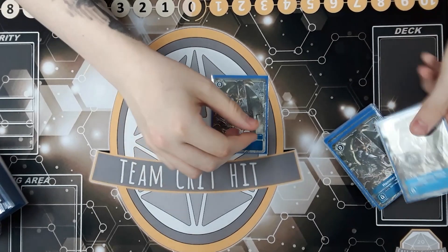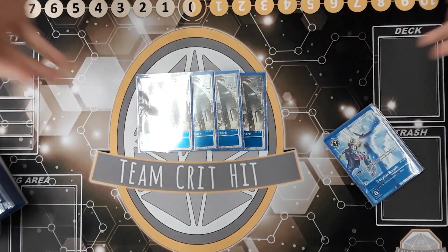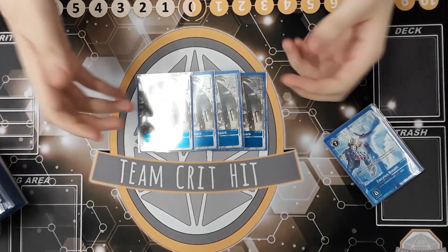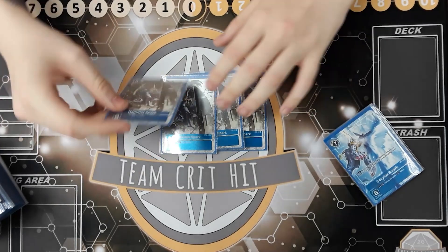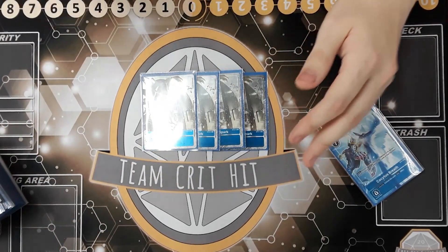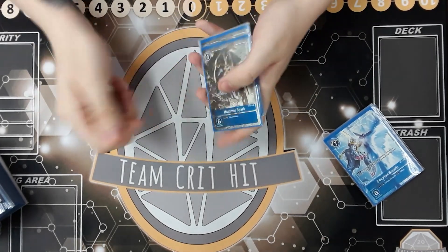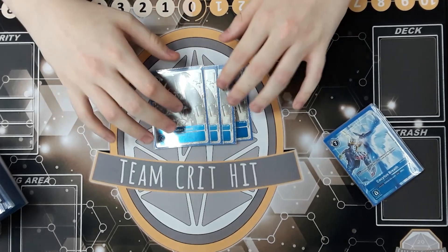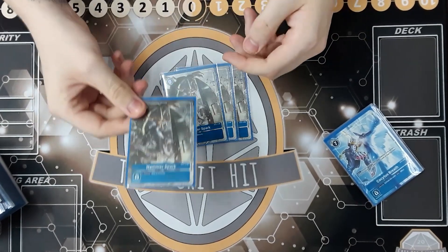Speaking of memory, we have Hammerspark — the most used options card blue has had. It's a zero-cost option with a main effect of gain one memory and a security effect of gain two memory. If your opponent checks this in security mid-swing, it can completely end your turn and leave you vulnerable. One thing to watch out for: purple and green are running a rookie that stops opponents gaining memory outside of tamers, so don't cast Hammerspark into that and gain nothing.